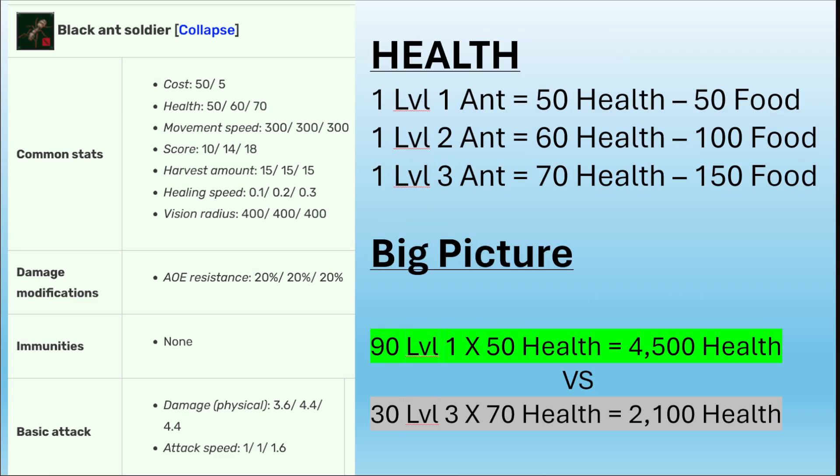Let's take a look at the health of a black ant soldier at various levels. A level one ant has 50 health at 50 food. A level two ant has 60 health at 100 food. A level three ant has 70 health at 150 food. Because of that three-to-one cost ratio, 90 level one ants are equivalent in food cost to 30 level three ants.